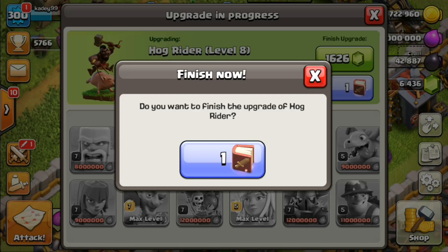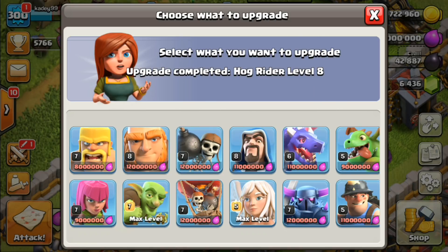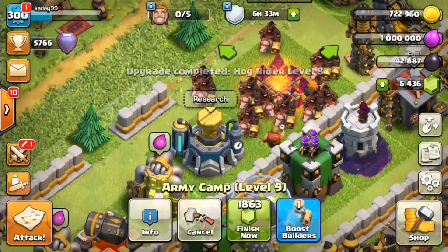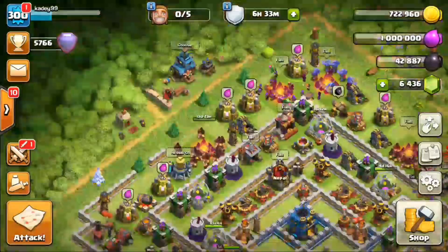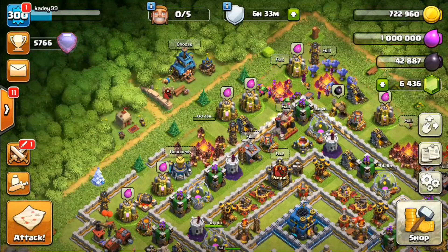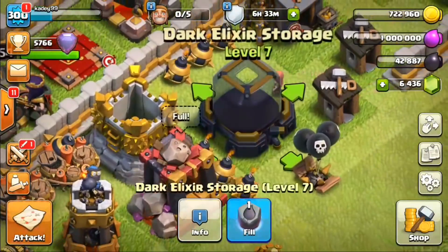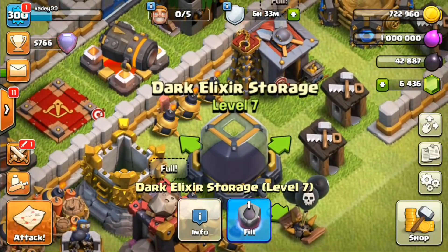We will be using our Book of Fighting to upgrade our hog rider. Now we have level 8 hog riders — look at that, they are absolutely awesome! What do you think? Let me know in the comment section below. We also now have a brand new level 7 storage and a full dark elixir reserve.